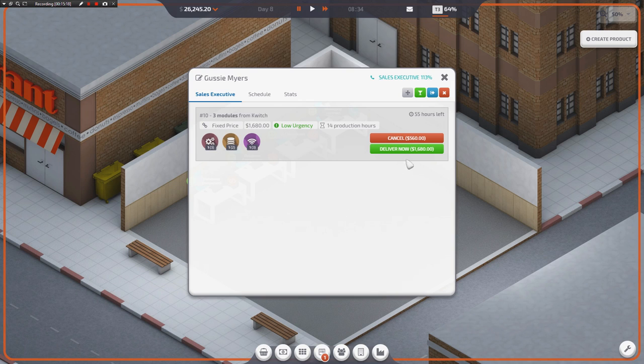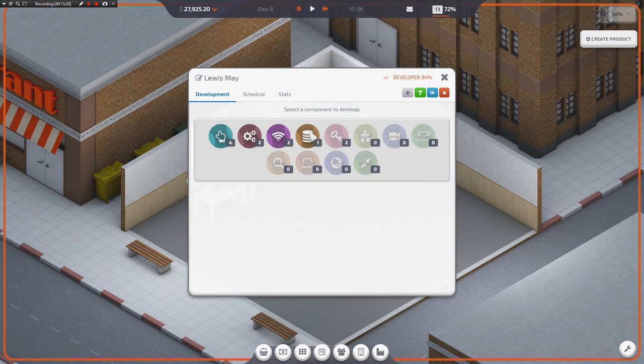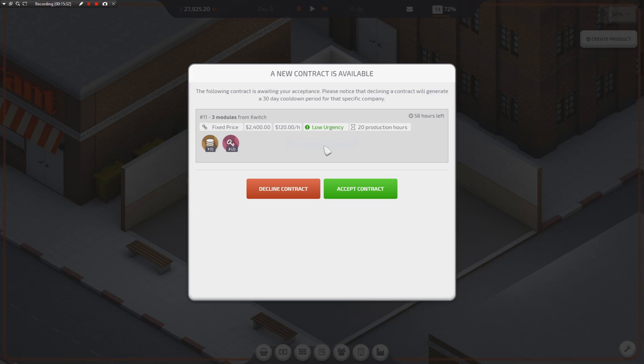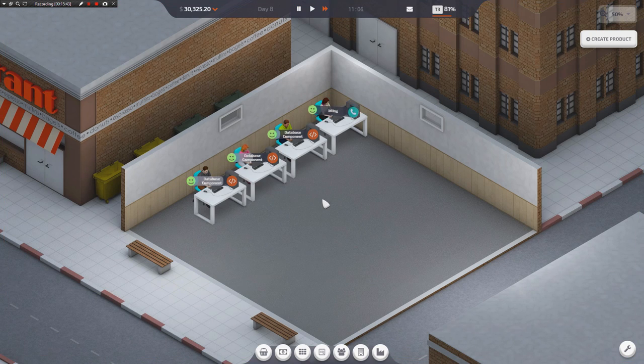We got three modules for Twitch TV, so we'll go ahead and deliver those. Very nice. Find me another job — we need to get paid. I got to get this up to like $35,000, $40,000, and then we'll start hiring people to automate a lot of the things going on in here. Go ahead and make me a database structure. We've got another component right here — $2,000 fixed price for database and encryption. Go ahead and do it. With that, our stocks are basically going to be tapped out on the things that we have.